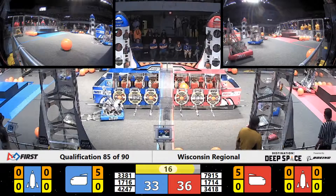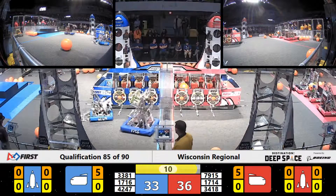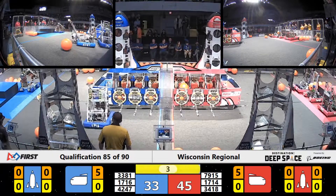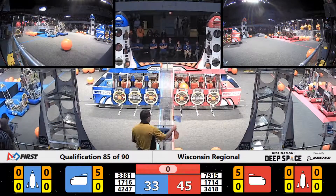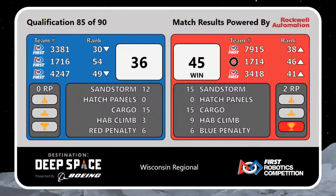Red still with a narrow lead here in our endgame. More Robotics is still trying to get to level 2 — they know they need the time. Their partners are both on level 1 for 3 points apiece, bringing their score to 45. Blue Alliance still has a shot if they can get robots up onto the HAB, but time counts down in match number 85. Red wins it 45-36!